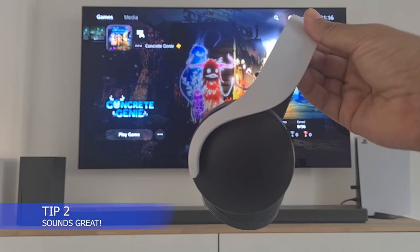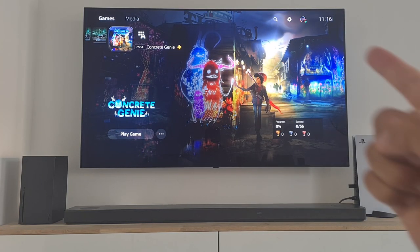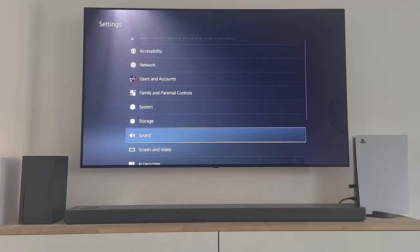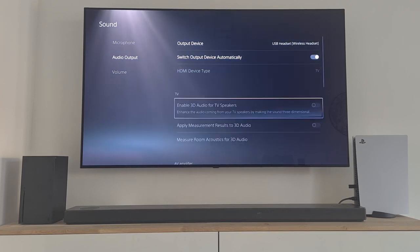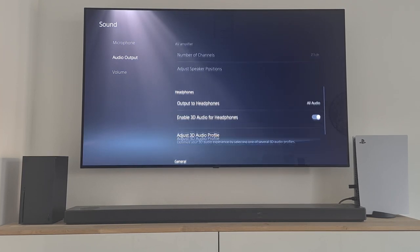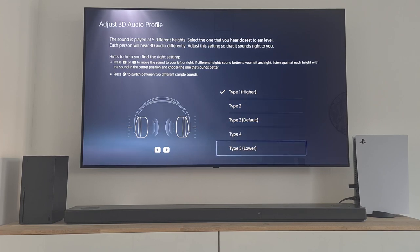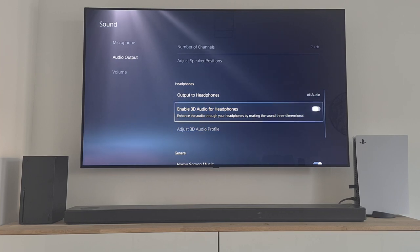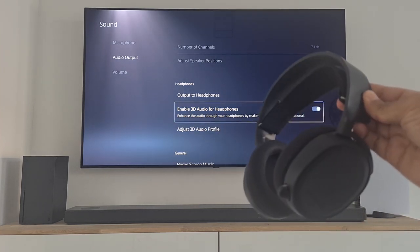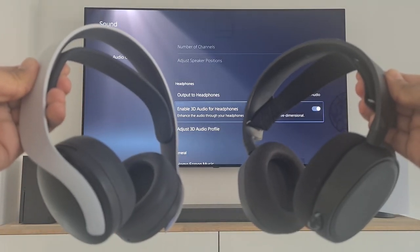PlayStation 5 tip 2: Sounds Great. When you feel you're not getting the most out of your sound experience, go to Settings, then Sound, then Audio Output, and scroll all the way down to Adjust 3D Audio Profile. Choose how high the sound needs to hit your ears — since this is different for everyone, it could make a big difference. You might also need to enable 3D audio. Did you know every headset can use this function, not only the PlayStation 5 Pulse 3D headset?